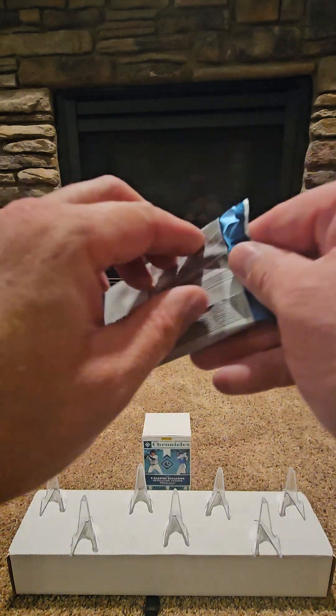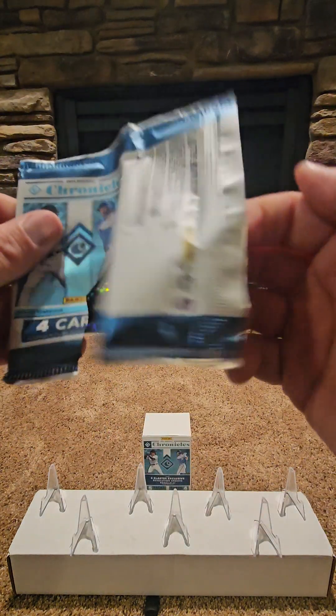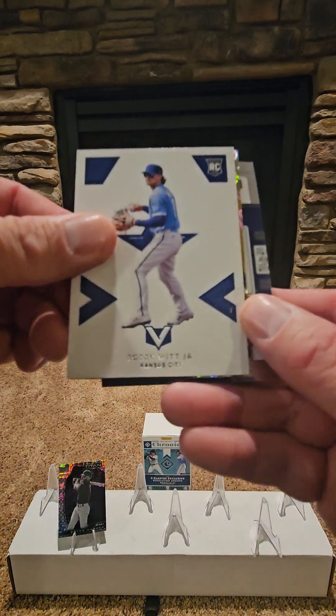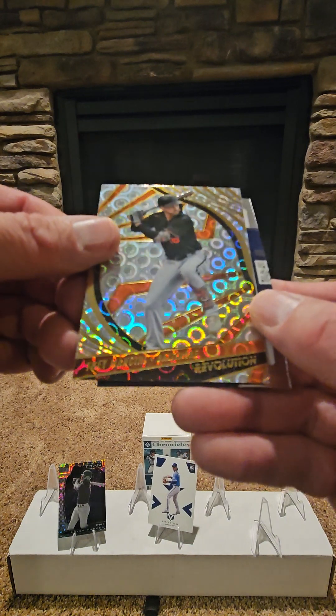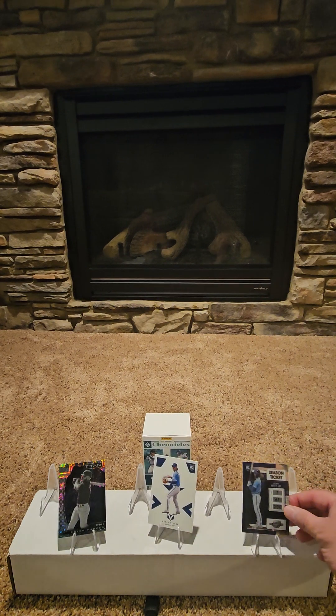Next pack. Bryce Harper Titan. Bobby Witt Jr. Rookie — that's a nice one. We've got Trey Mancini Revolution. And a Bobby Witt Jr. season ticket. Nice.